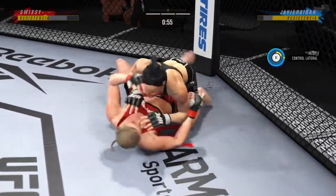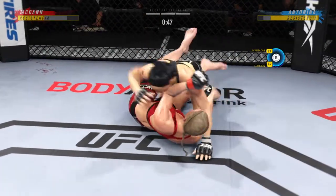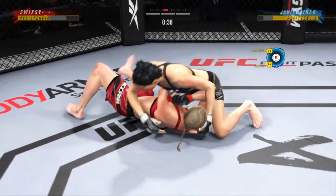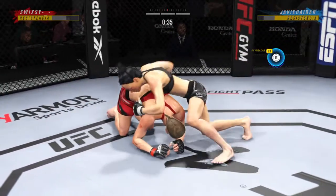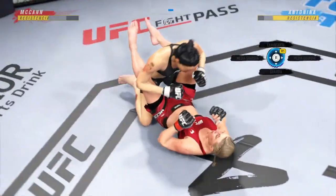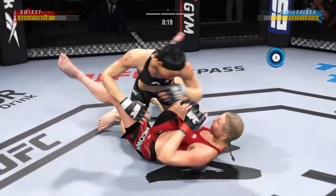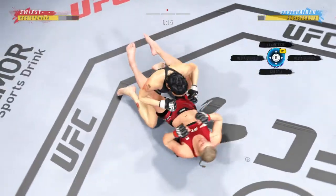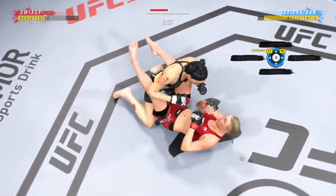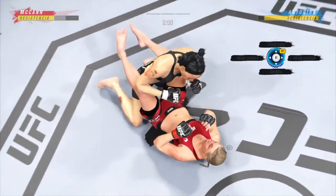She did not miss a single grappling practice during this training camp, and here's your evidence. Outstanding. She looks like a master of grappling with the great movement she's showing on the ground. She is just nonstop on the ground, moving in all the right directions. Another nice transition — she's moving a lot, but every movement has purpose. Final seconds of the fight.